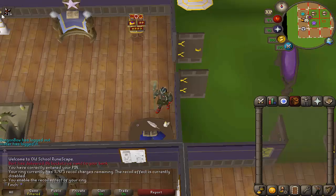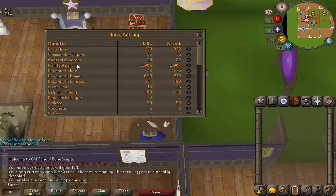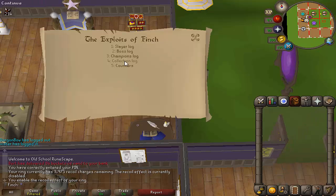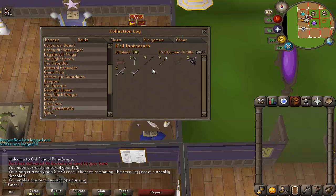I'm going to make a start on this greater demon task, of course going back to Zamorak God Wars. I'm over 1000 KC at Kril and I'm searching for the Zami hilt — it's the last item that I need. I can actually pull up the collection log here. I've had more than this amount of spears and steam battle staffs because I've been there before the collection log even existed, but that's the item we're after.